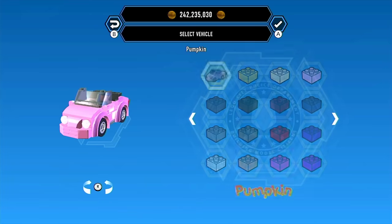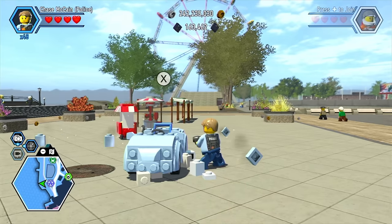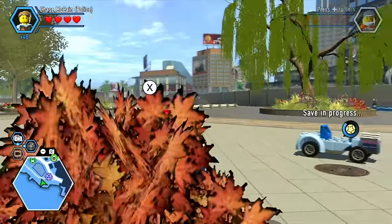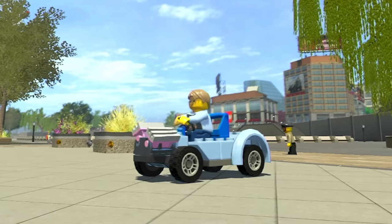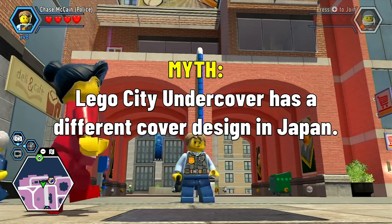Part of the Pumpkin car's engine will always be pink no matter what color you make it. We spawned the Pumpkin, changed it to blue, and hit it down until we see the engine — myth confirmed, part of the engine is still pink. Pink is its default color, so I guess we found a way to shade our vehicle two colors.